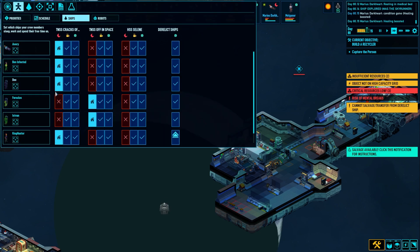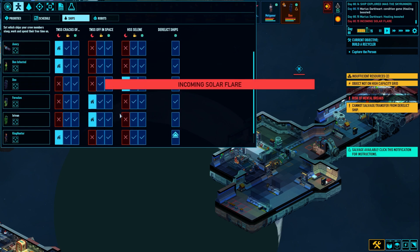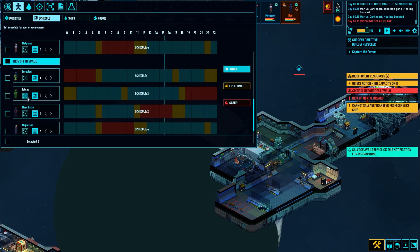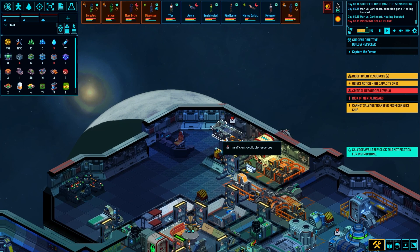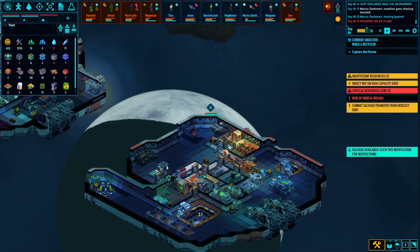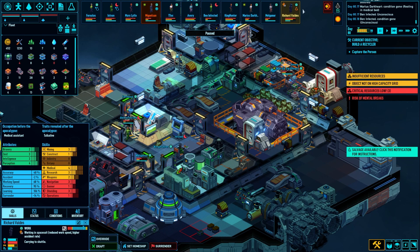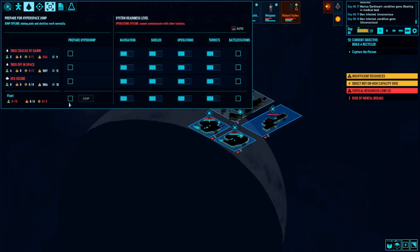I'm going to throw you, D, on the new ship. Oh great, solar flares. What a lovely system. You're going to go live on that ship. We're going to try to get the power blocks we need to build these, and then get everybody situated. Welcome aboard Richard Valdez. You're going to stay in the black garb of your crew. We're going to fire up the engines and try to get out of here before we get hit with a solar flare.